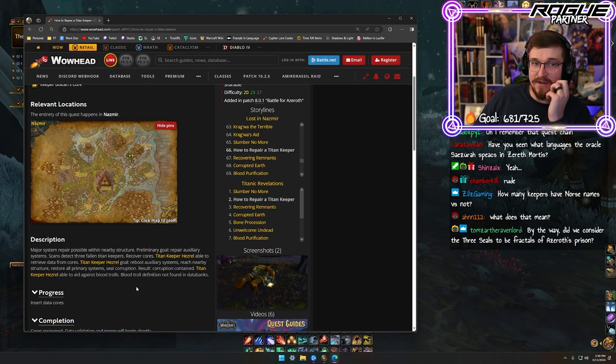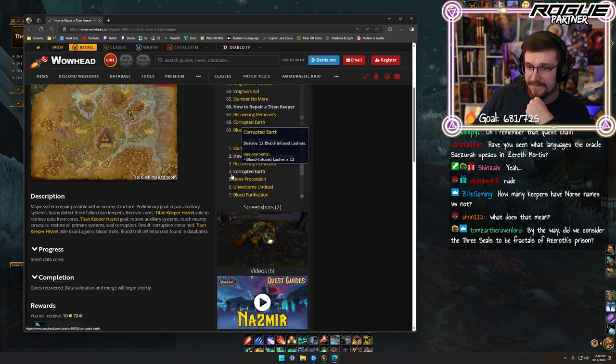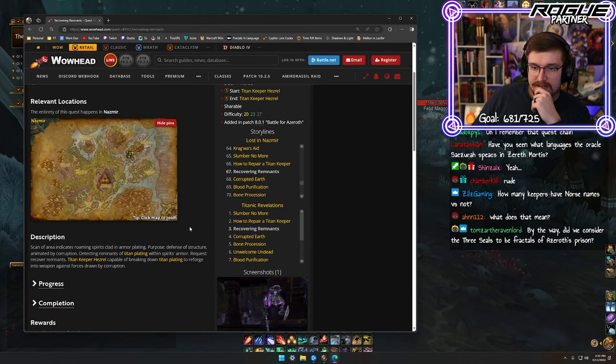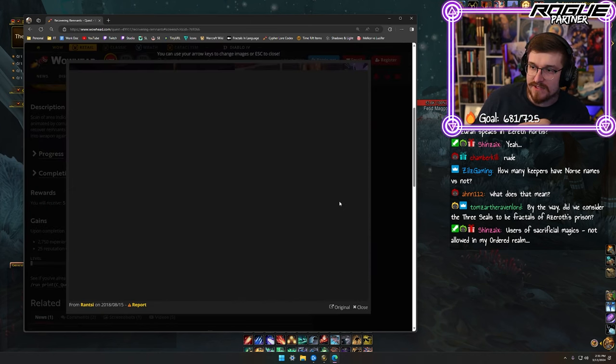Did we consider the three seals to be fractals of Azeroth's prison? Of course. Recovering remnants. Scan of the area indicates roaming spirits clad in armor plating, and these are the wraiths that I was talking about earlier.